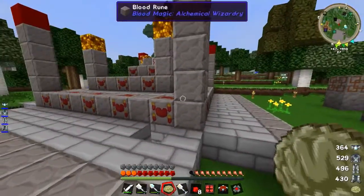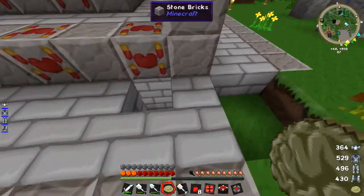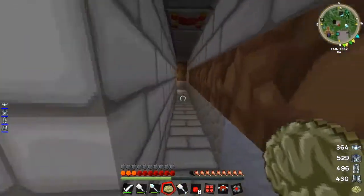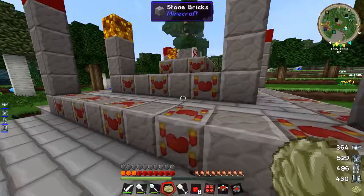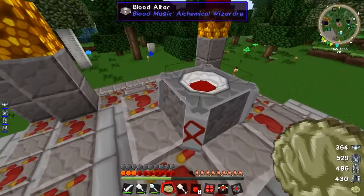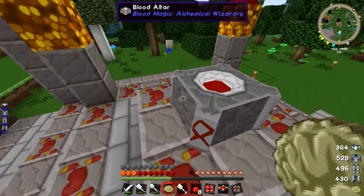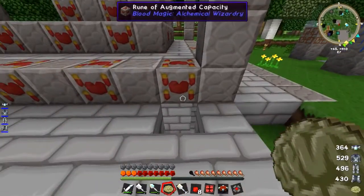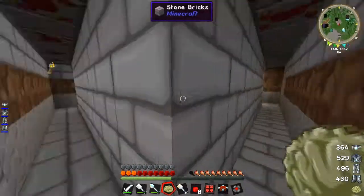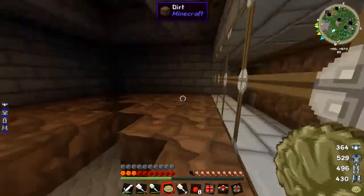I've got everything laid down for nearly tier 5. What I'm going to do in today's episode is carry on with the rituals, because there's a specific ritual which helps you get automated life points. Instead of standing there and right-clicking repeatedly, going to get another potion, doing it again and again — you don't have to do that. It saves you that time and repetitiveness. I've got this little basement set up around here.